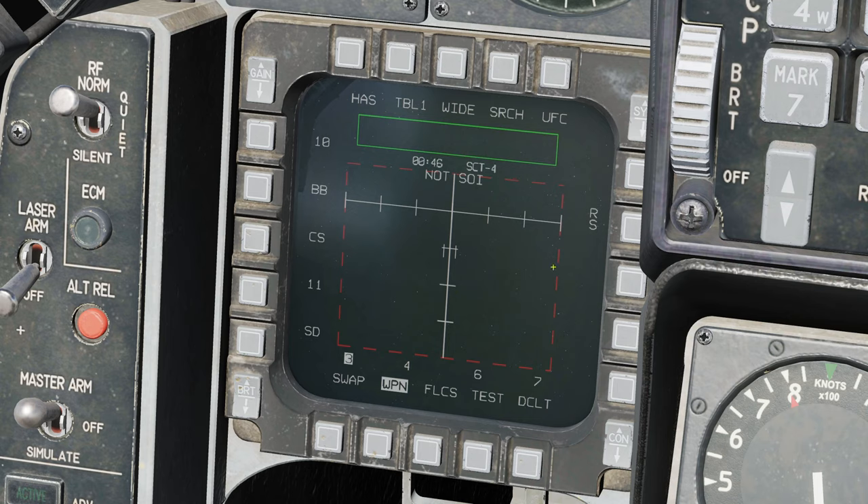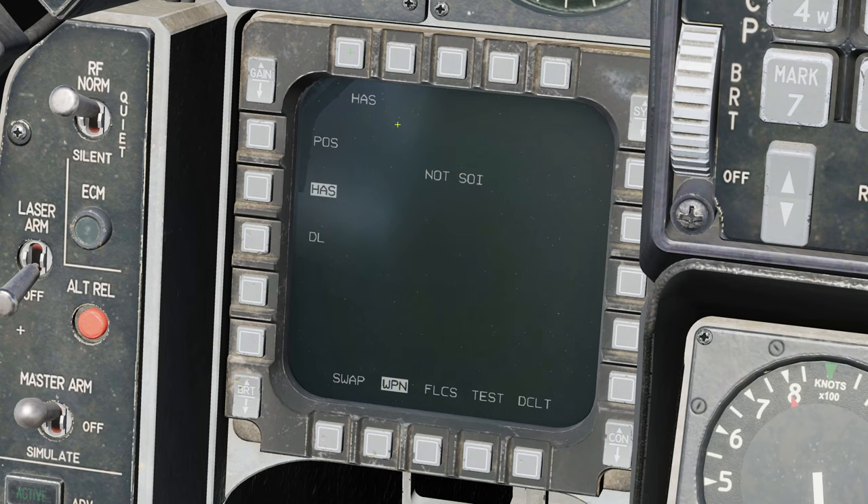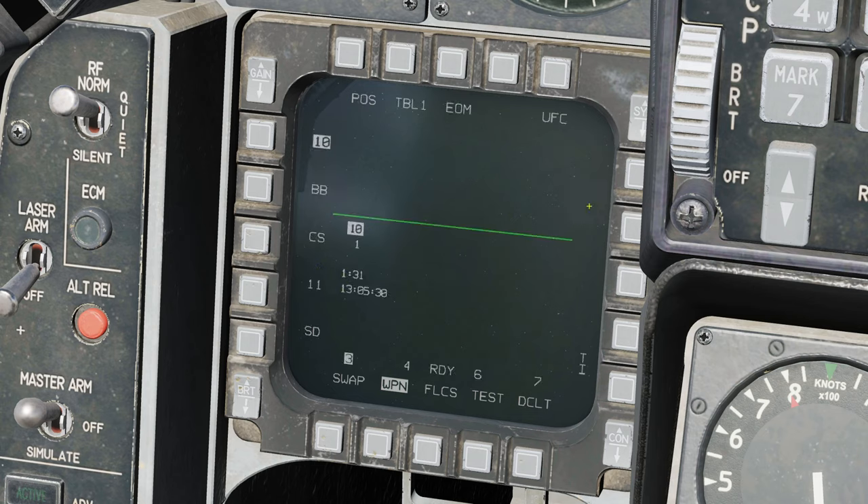HAS mode is the default — HARM as Sensor — and like I said before, this is a sort of self-defence mode. I'm going to demonstrate this mode last. First we're going to look at HAS and then switch to Position Mode. DL mode is not implemented yet. So we're going to press POS and we're now in Position Mode, which is a type of pre-planned attack. We can choose the table we're using and the contents of the table are displayed down the left-hand side.